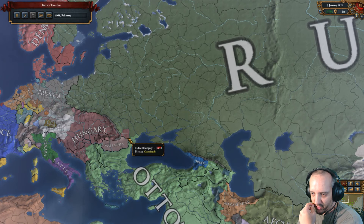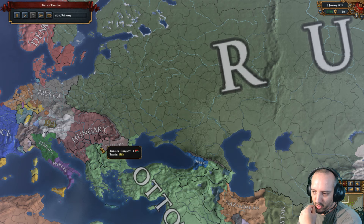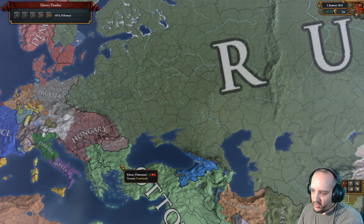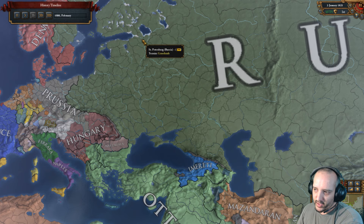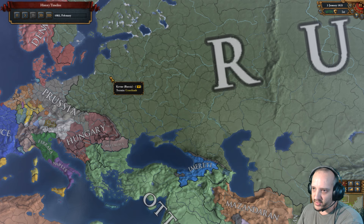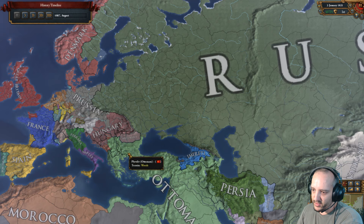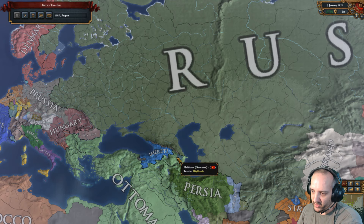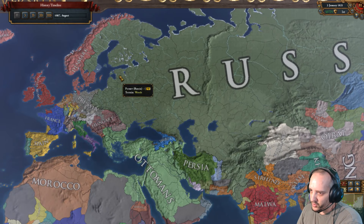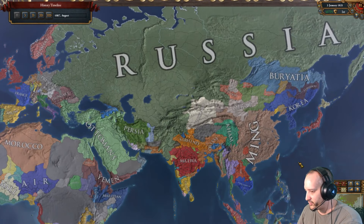We took this — it's the only part of my empire with no trade purpose since it's in the Constantinople node — but we did it for the mission, because there's a mission to get Bulgarian Thrace. That gives you a massive modifier on development of your capital, which I used to push the capital to 50 dev for the last age bonus. This is pretty much my border in Europe. I won't even take Wallachia here; we took Crimea for the node, and that vassal I'll eat soon enough. Everything else will be in the east.